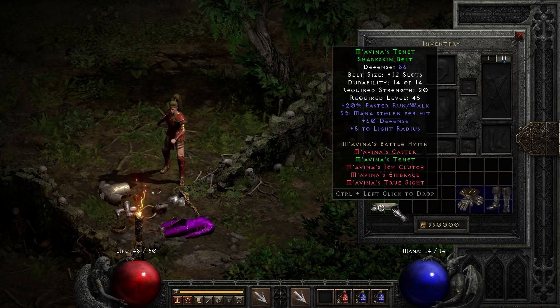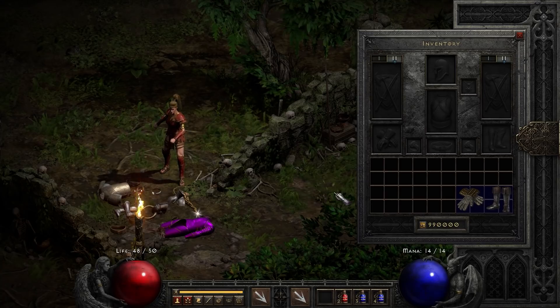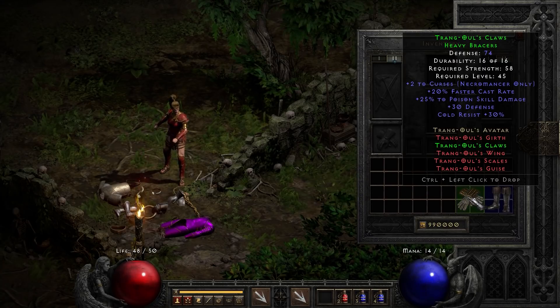Next up, kind of another honorable mention. I like this one because of that mana steal, which on a build I did recently was very helpful. You also get 20% faster run/walk. I'm pretty sure this is the only belt item that gives you faster run/walk, so that's pretty cool. Other than that the belt is kind of not so great, but faster run/walk earns it an honorable mention — Mavina's Belt.